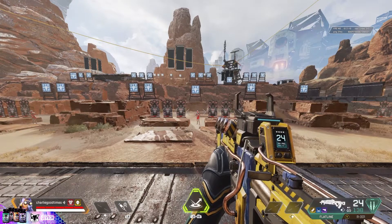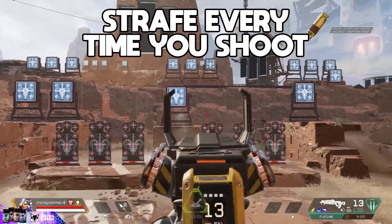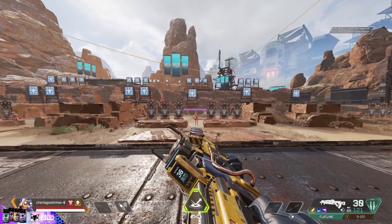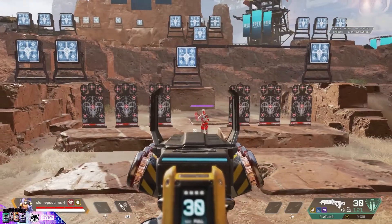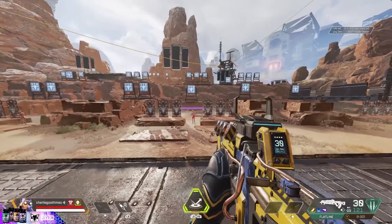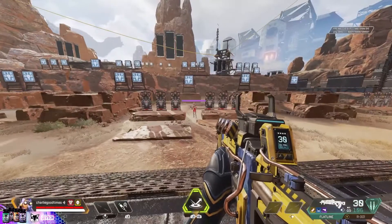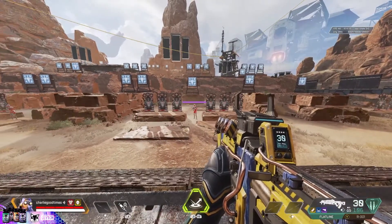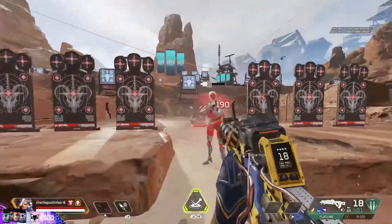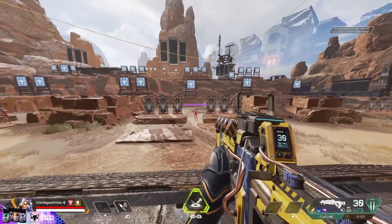Moving on to the second tip to improve your shots: I want you to strafe every time you are shooting. You don't want to stand still and shoot — you have more recoil when you do it that way, and you're just going to sit there and get lasered. So I highly suggest strafing while you shoot, moving left and right while aimed in or even while not aimed in. It makes you harder to hit and gives you less recoil. You should be doing this in every fight — practice it in-game or in the range. When you get better, add a little more movement. This will make your shots way more accurate and you'll take less damage.